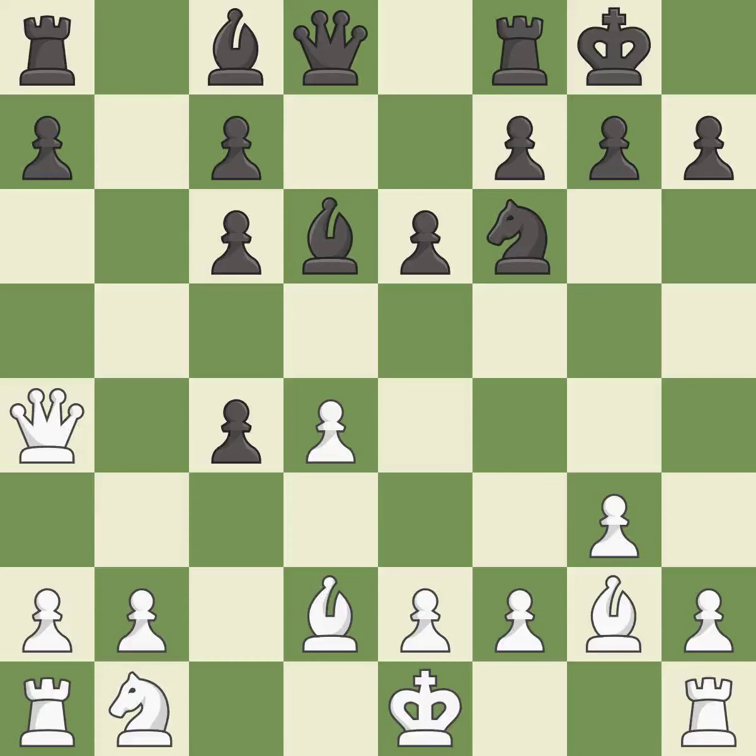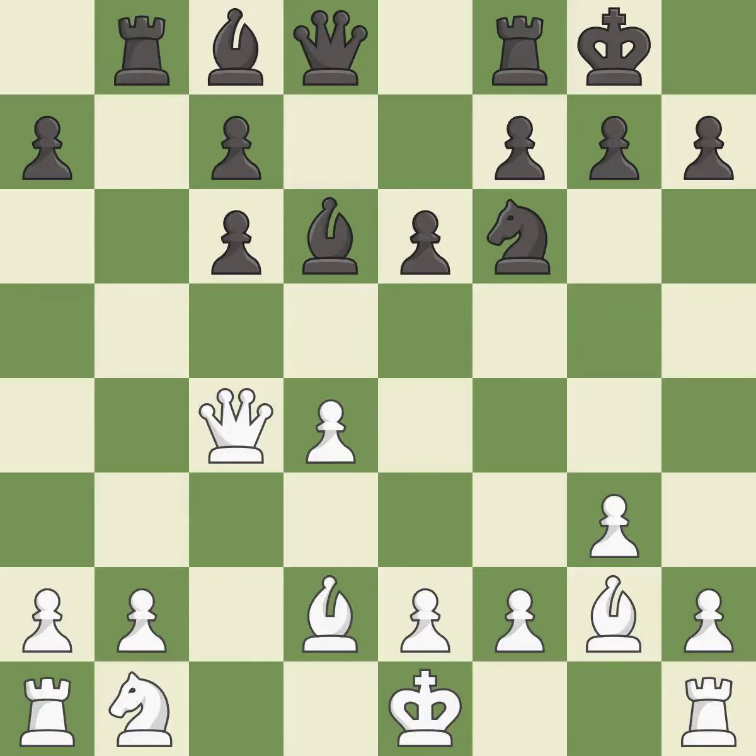Takes back — it is best. That's not a mistake, but it's not the best move either — it is good. This develops a rook off its starting square, getting it into the action. This threatens to activate a rook by getting it to the 7th rank — it is best. This moves the pawn to safety — it is best. This ignores an opportunity to develop a queen off its starting square — it is an inaccuracy.